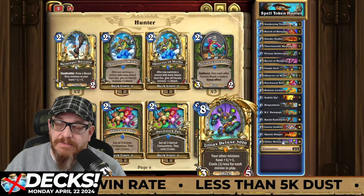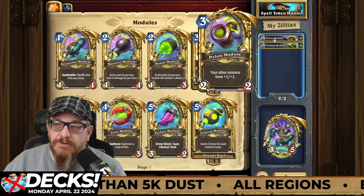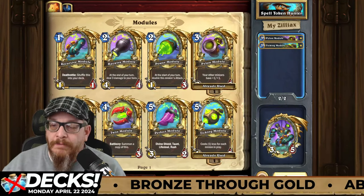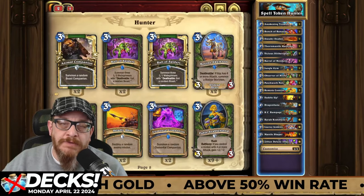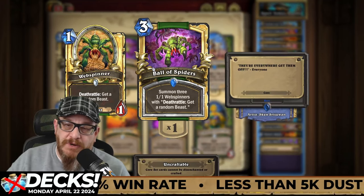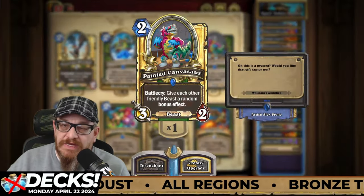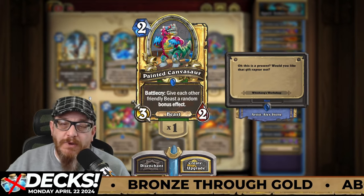Zilliax — if you haven't crafted it already, you're silly, you should be crafting this card. This one will be with the pylon module: your other minions have plus one, plus one, and Ticking costs one less for each minion in play, so you can get this on the board pretty quickly. In terms of swapping out cards — if you have Ball of Spiders, this is a good one: summon three one-ones with a deathrattle to get a random beast, and it also synergizes with some of those other cards. You could also consider the Painted Canvas to give each other friendly beast a random bonus effect — maybe poison, maybe lifesteal.